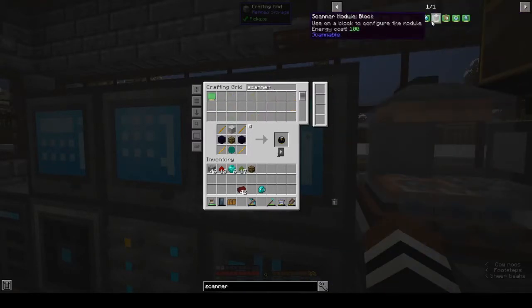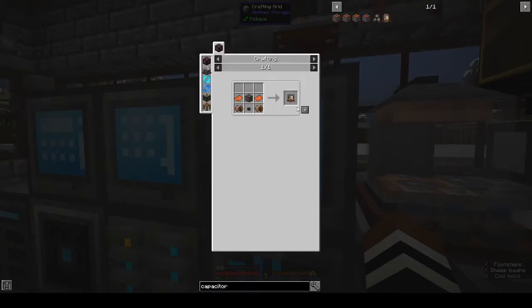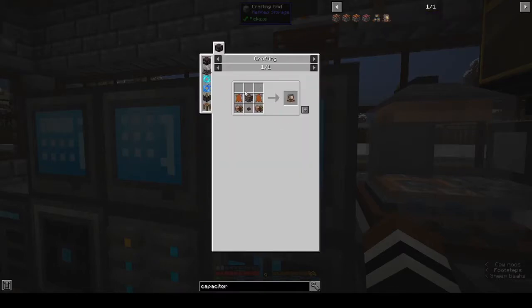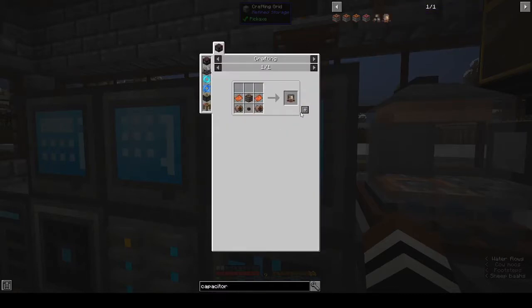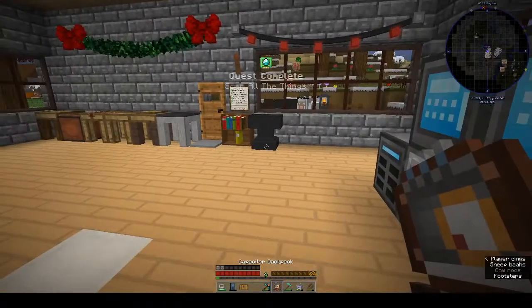Block — that's that. And capacitor backpack — can we make that? What are we missing? LV capacitor — we have that and we have everything else. Capacitor backpack. We can charge it in there and put our block module in.